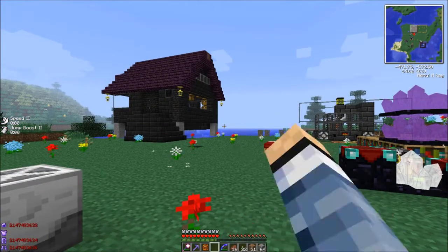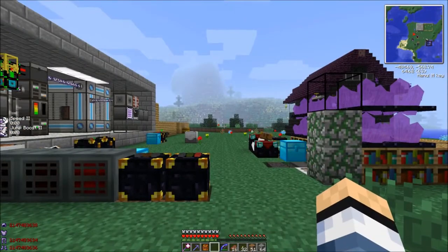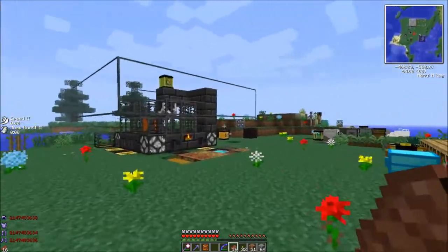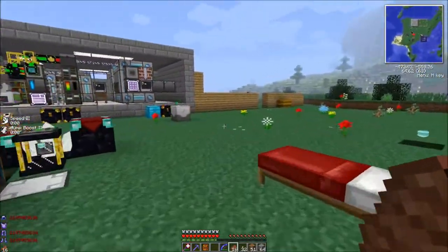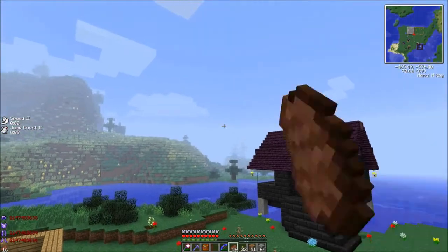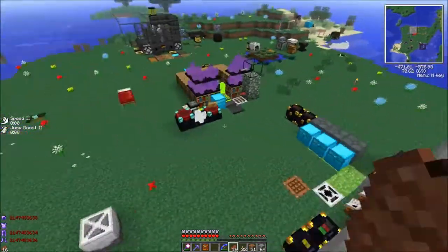There's a roguelike dungeon about 600 blocks from where we first spawned in the world and I did want to explore that. But the other thing I've been doing aside from modded Minecraft is I started a Vex map — there are videos for that too. So if you guys wanna see me do a complete the monument super hostile Vex map, you can watch me do that. I think we'll skip the roguelike dungeon until we wrap up that series because I'm not really in the mood for another dungeon crawl right now.